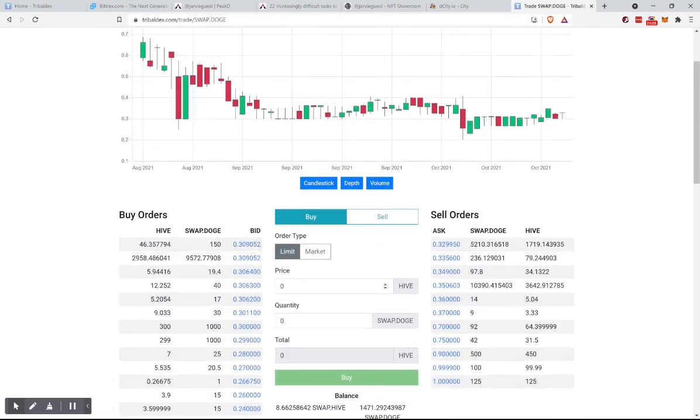There are two different ways to buy. If you want a very specific bid amount, do that. But I like doing the market order — it's way easier. I'm just going to say we're going to spend three Hive. How much SwapDoge are you going to give us? Let's do two Hive.